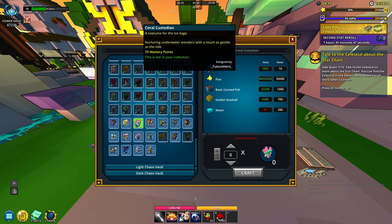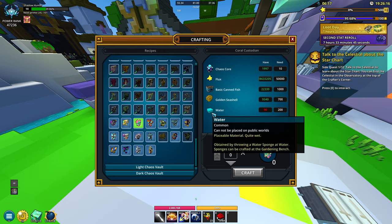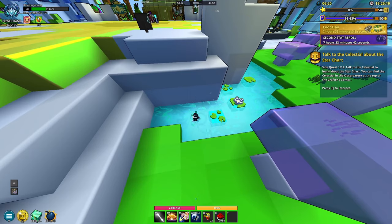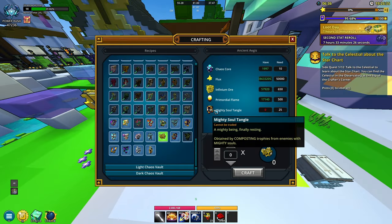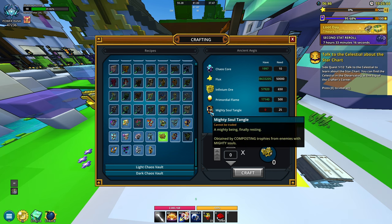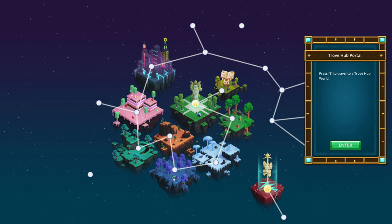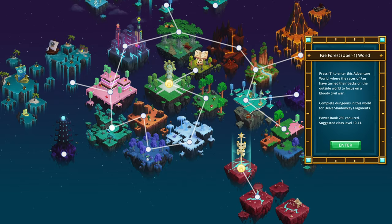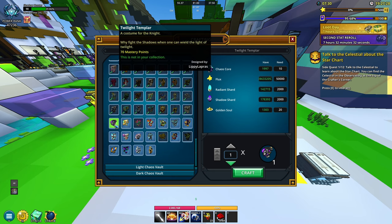Now for the costumes. To get water you basically craft a sponge in the gardening bench and go to water that's not at the hub — the Drown World or Medieval Highlands both have water. For the Mighty Soul Tangle trophies, I'm pretty sure they come from shadow tower bosses and Ifera, and the leviathans also give you this. For moonlight bulbs, go into Fey Forest — remember if you log off for more than three hours they will decay and you'll lose them.